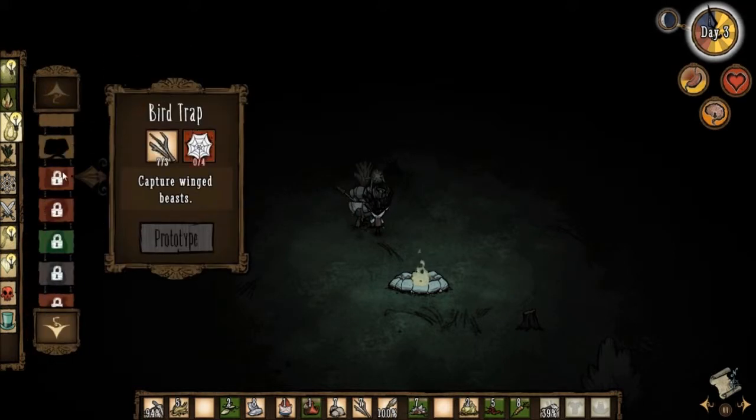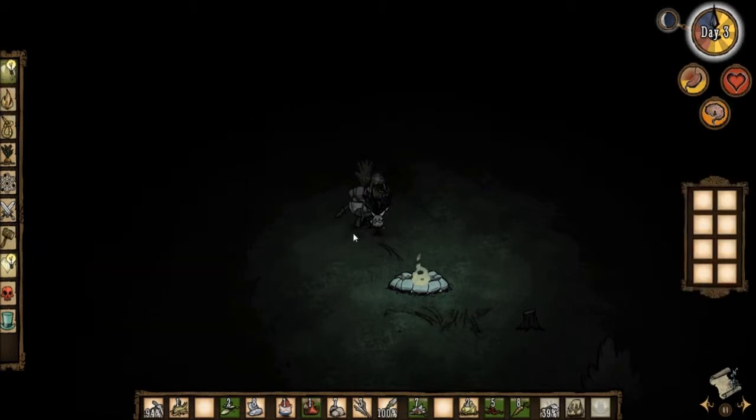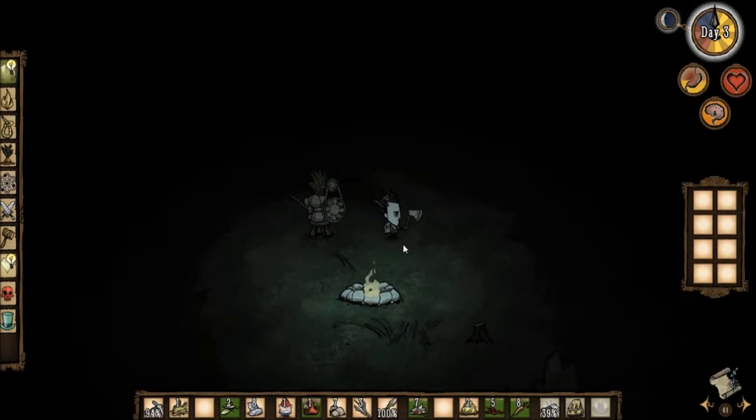There are also new trap types here. I can catch birds with a bird trap, which requires twigs and silk — I believe silk drops from killing spiders. I can make a backpack! This will let Wilson carry more items. I definitely want this. Backpack adds eight more slots for materials.